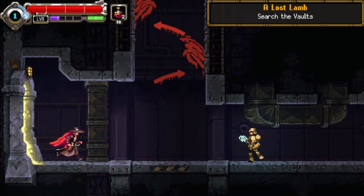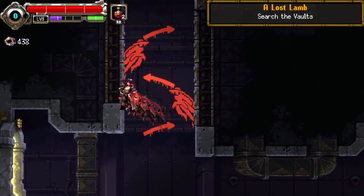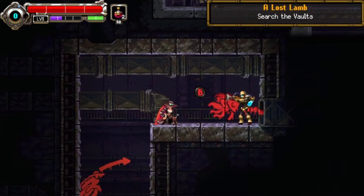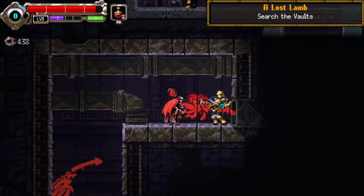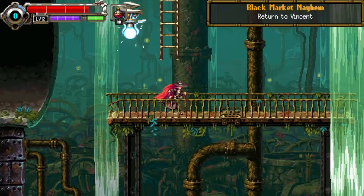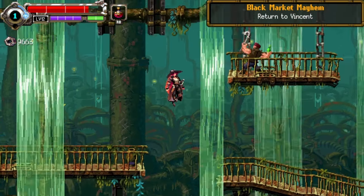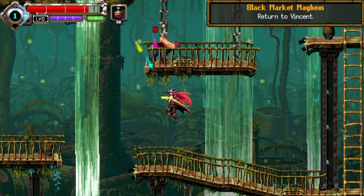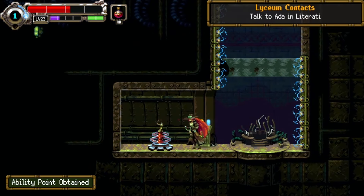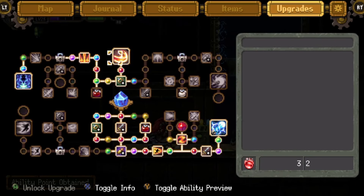The amount of blocked paths that require a new ability to get past them is surprisingly small. That doesn't have to be a bad thing, as some consider it an approachable way of exploring and a nice change in the typical Metroidvania formula. Still, I couldn't help but feel a bit let down by the oversimplistic exploration. Most of the time you're rewarded with consumable items that don't really feel that useful.